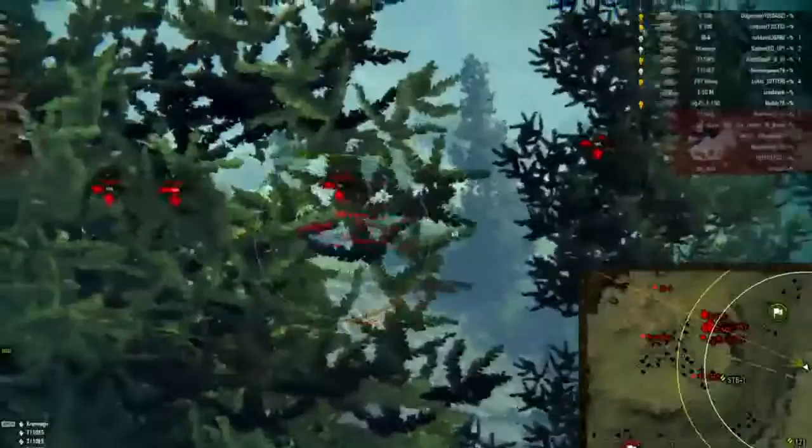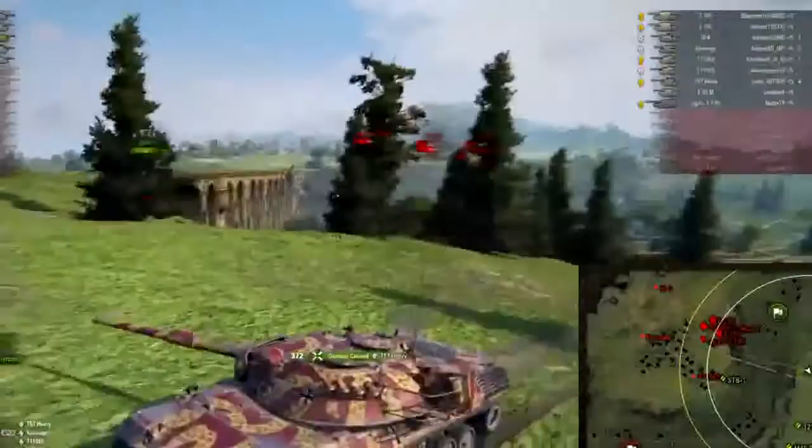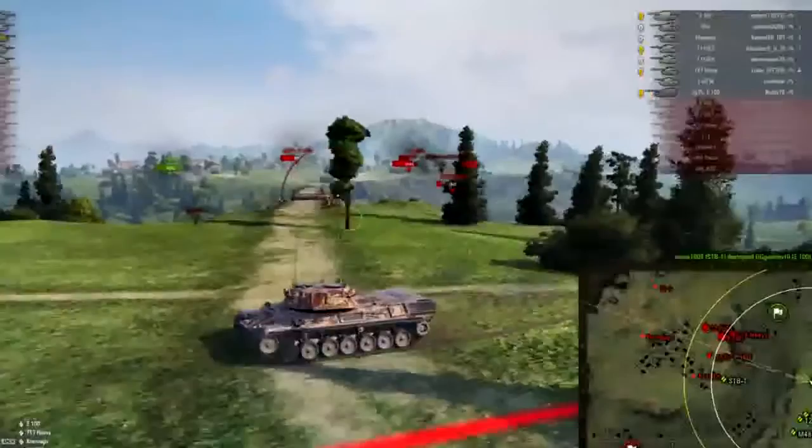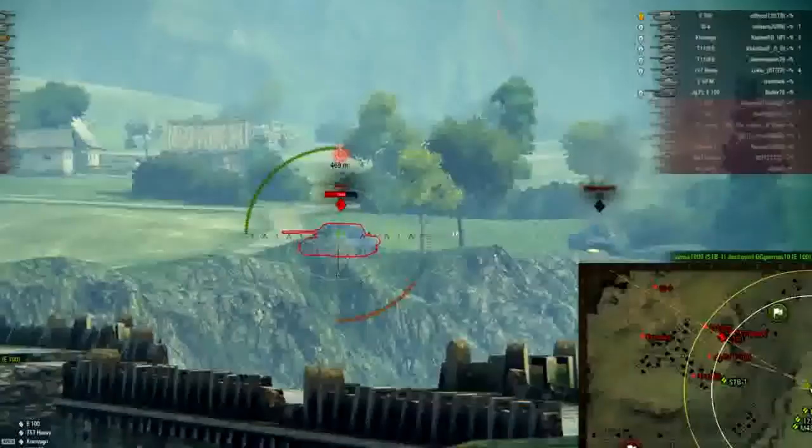It's really important to pay attention to the mini-map in these situations, especially that white circle, because that's going to tell you the maximum render distance and spotting distance that the enemies have. As long as I stay out of that for the most part, or at least keep a bush between me and the enemies within that view range, I should be okay.